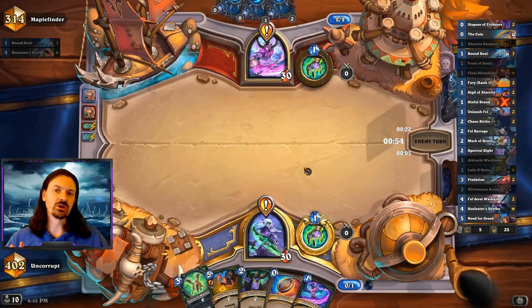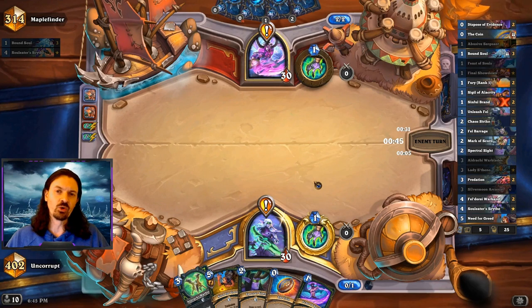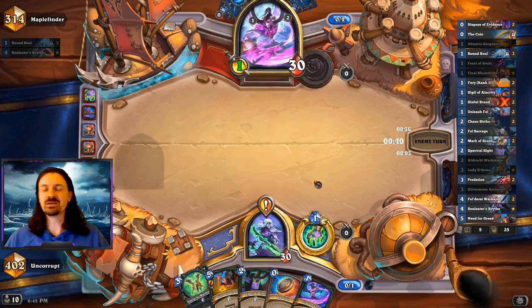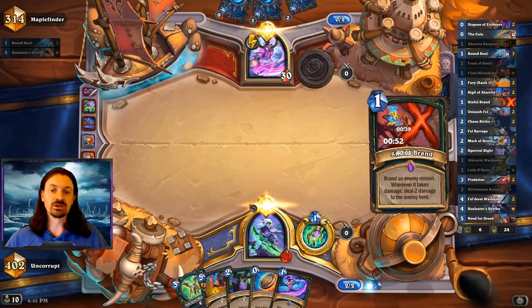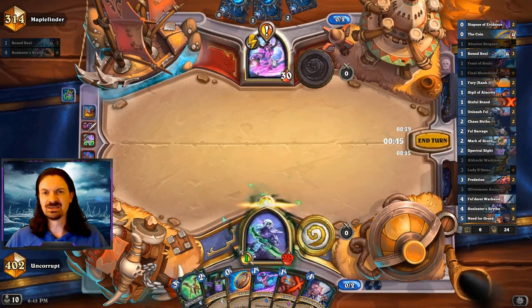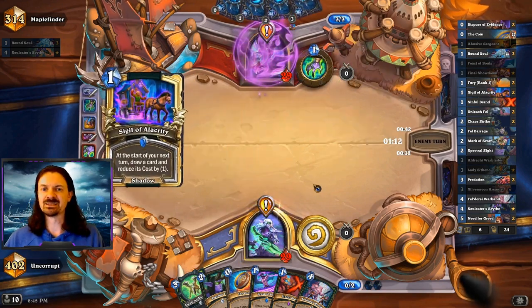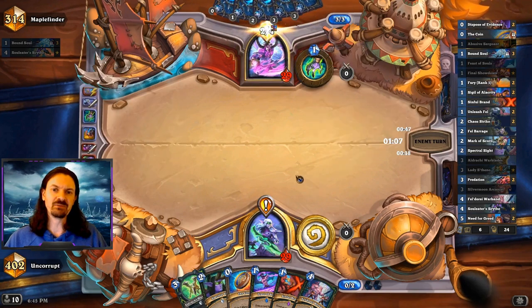Turn one we always play the quest, then pass. Being on the coin, it feels like you lose more in the mirror on the coin — it feels like you're just better off going first and having that initiative. I'm already feeling behind, especially seeing my opponent play Sigil of Alacrity — the strongest turn two the deck can have when you're on the play. If you have the coin, the strongest turn two is to coin a Need for Greed you drew that turn, draw a bunch of cards, and discount them by completing stage one of the quest. But I feel like my opponent is drawing better, so I'm looking for ways to do damage quickly and come back in this matchup.